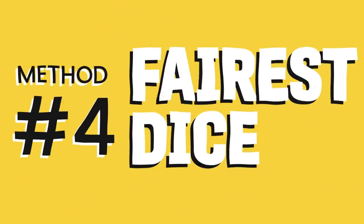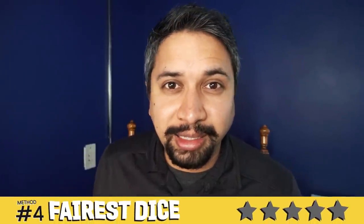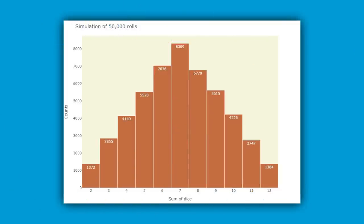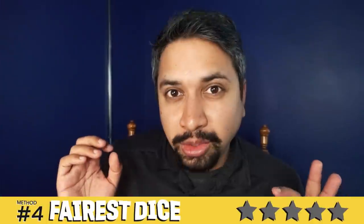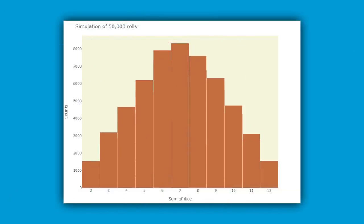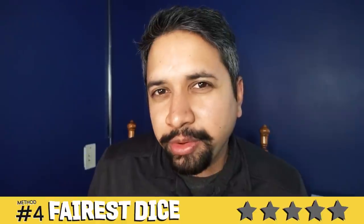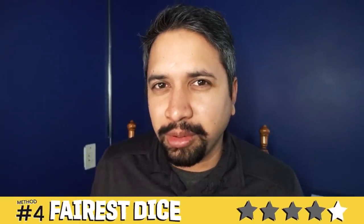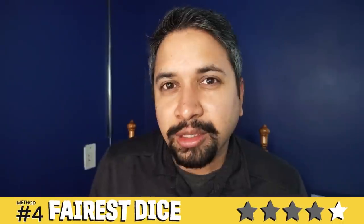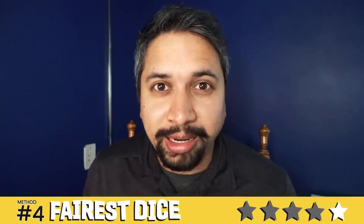Method number 4: The Fairest Dice. Instead of averaging out the possibilities of two six-sided dice — where there's heavy weighting for those center numbers — you throw that away and replace those two six-sided dice with one 12-sided die. That makes all numbers equally possible. However, it also makes every spot on the board equally favorable, which takes away from the strategy part of the game. Just a note: you would treat ones and sevens as the robber and act accordingly.